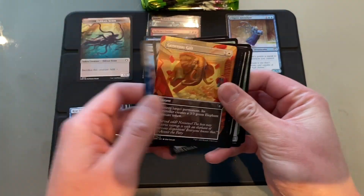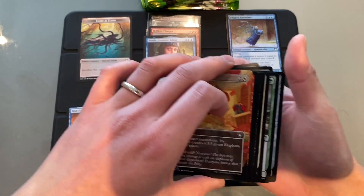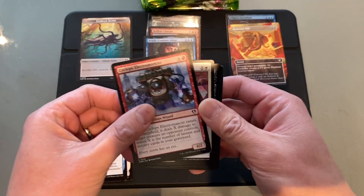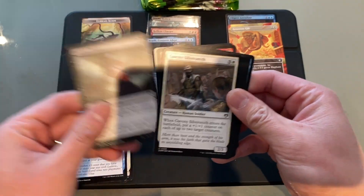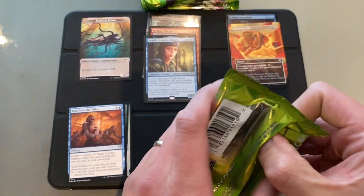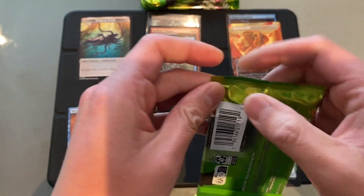Brash Barrens. Brash Knuckles — that's not bad, borderless. Generous Gift. Commons go here. Not a bad first pack.